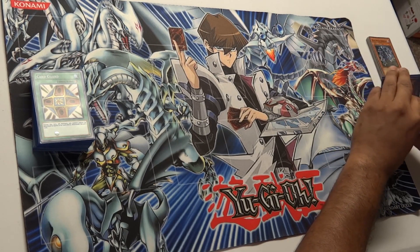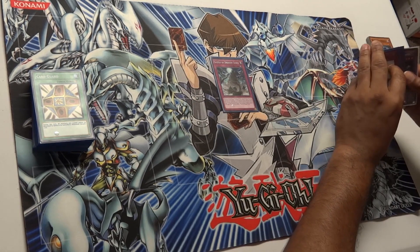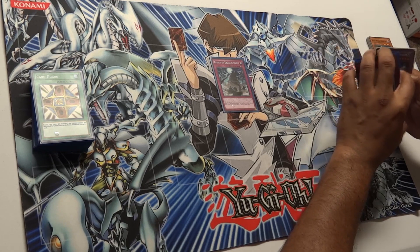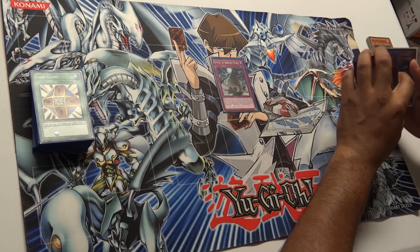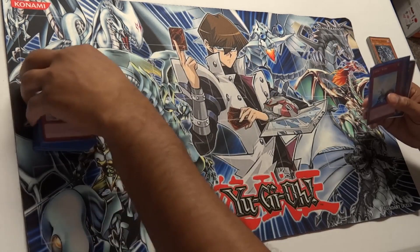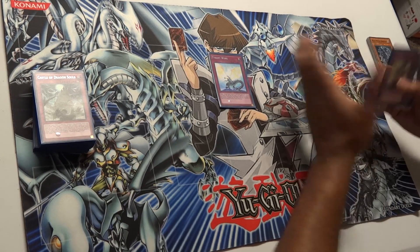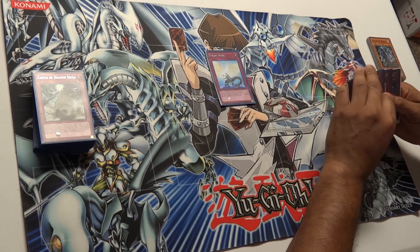Moving on to traps — we don't run a lot, but they're really good. First is Castle of Dragon Souls from the Duelists Pack. You can banish a dragon you control to give a monster 700 attack, and you can do that once per turn. Even if this card leaves the field, that attack gain stays. And if this card is sent from the field to the graveyard, you can special summon one of the dragons you banished with this effect. We also have Tyrant Wing — a dragon gains 400 attack and defense and can make up to two attacks on monsters, then this card dies. Good for ending duels or evening the playing field.